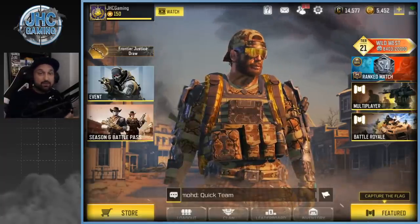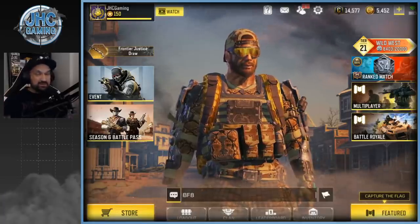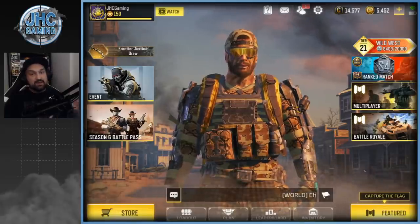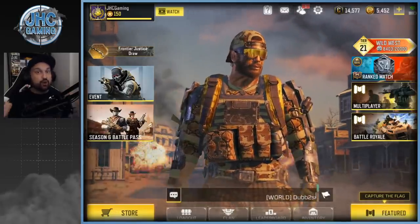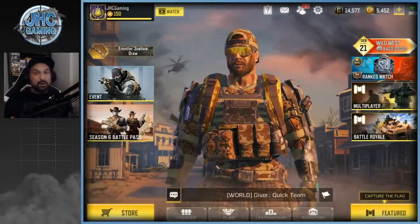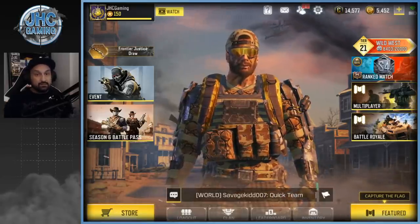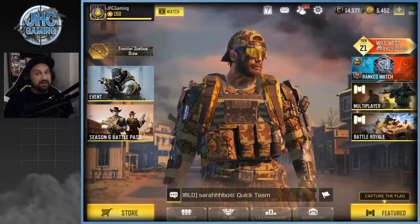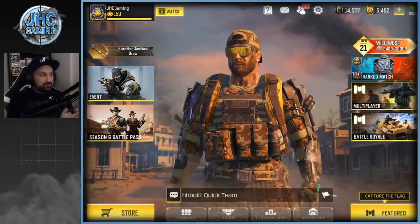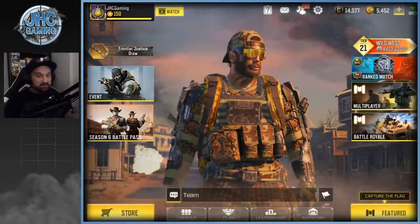Hey, what's up guys, Johnny here back with another Call of Duty Mobile video. We got a brand new free skin in the game — it's the Nomad Wild Snake, and in my opinion it's the best free skin in the game. You guys have about a month to unlock it. I did it in about four hours, but I wasted a lot of time, so you guys can have it in about three hours of gameplay. Maybe you need a bit of luck, but with my tips you shouldn't have any problem.